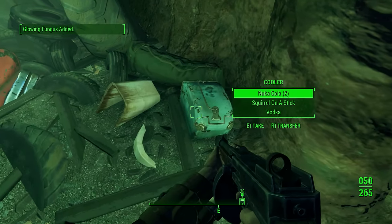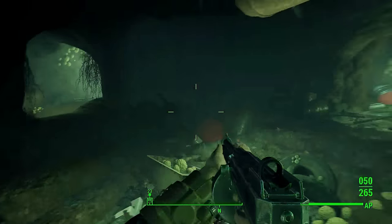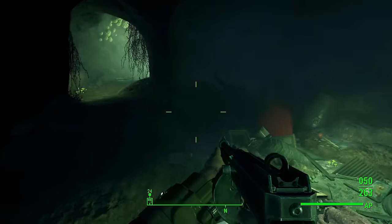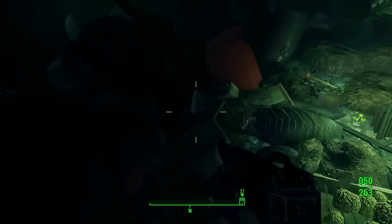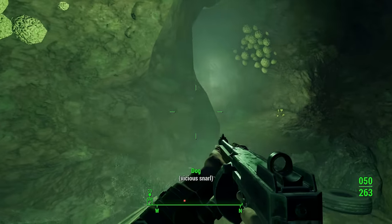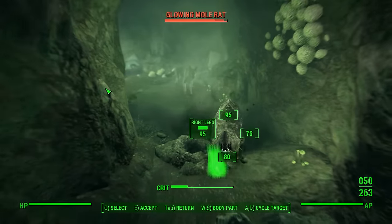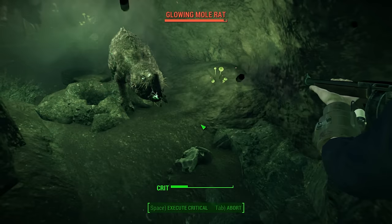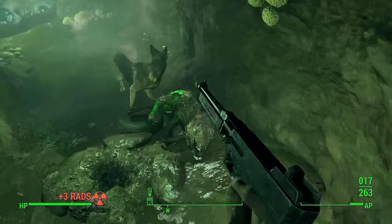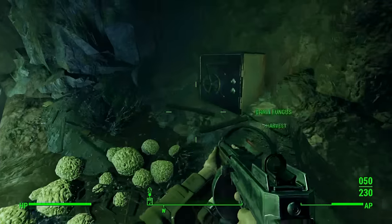Glowing fungus, which apparently you can farm. Another thing which is going to explode - let's knock that out before we accidentally trigger it. Next time be more careful, lesson learned. That was weird - definitely not the normal colour. Hello - glowing mole rat! We saw one of you earlier. More irradiated blood which is actually worth a small fortune. And we have a safe.